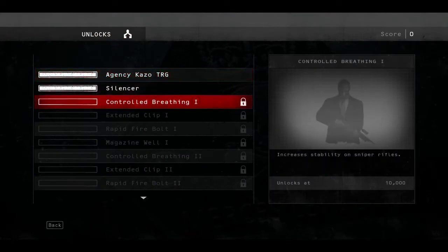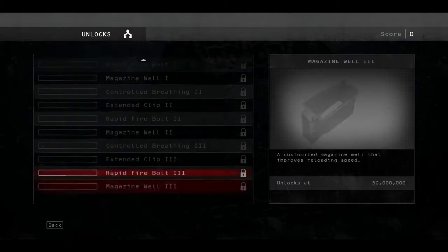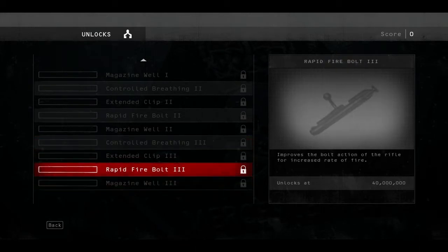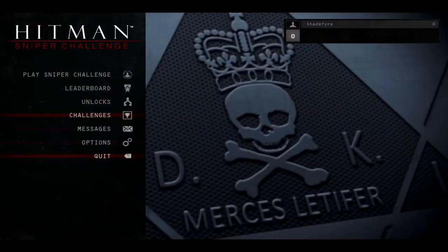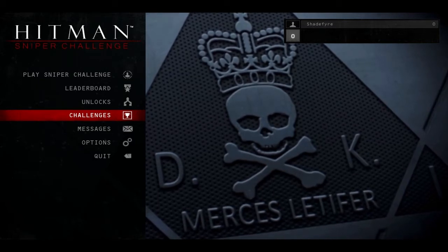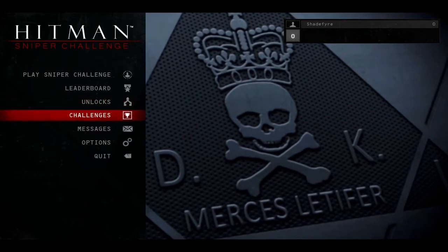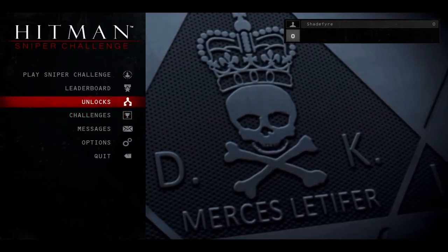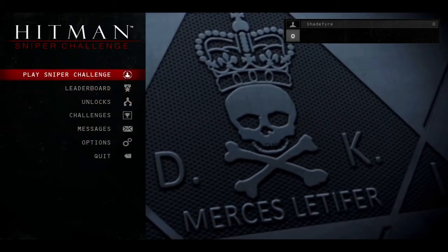I'm not sure if these unlocks are just for the Sniper Rifle or for all of your guns, but it looks like these might just be for the Sniper Rifle. So I guess when you finish this completely you'll have a pretty tricked out Sniper Rifle when Absolution comes out. I don't have a huge history with the Hitman series - I've pretty much only played Blood Money, the most recent before Absolution, and arguably one of the best from what I've heard, with the first two being kind of messy. Anyhow, let's jump right into this and see what it's all about.